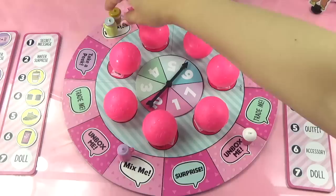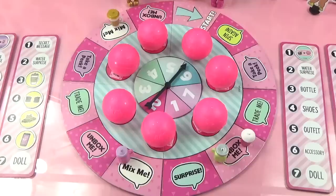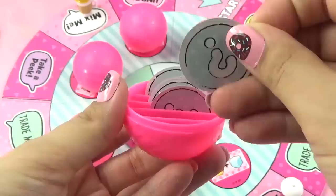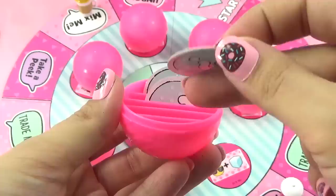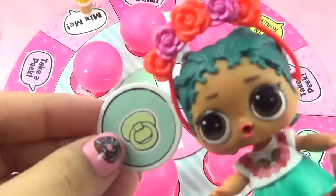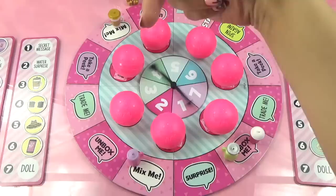Coconut Cutie spins six and lands on Unbox Me. She opens a ball and finds a green pacifier token for Surfer Babe among other colored tokens. She takes the pacifier and fills her accessory spot. Coconut Cutie is slowly but surely catching up with the other players!